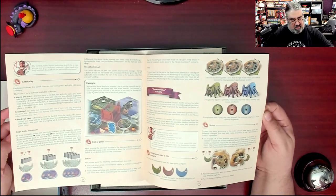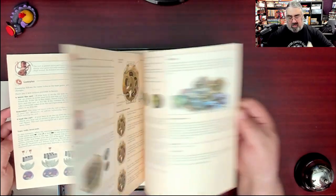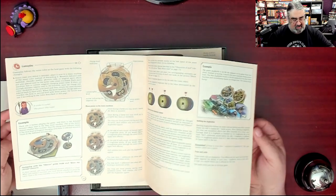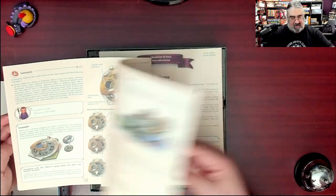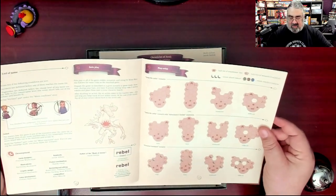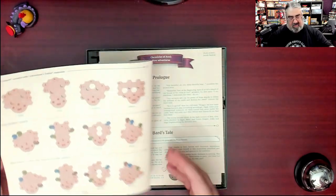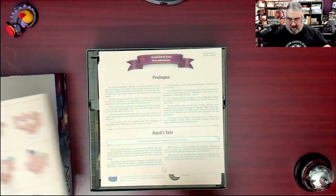3D spiders. More castle walls. The rulebook looks neat. Some kind of funky dial. Some new map setups — that's always appreciated. And even more — look at all the map setups.